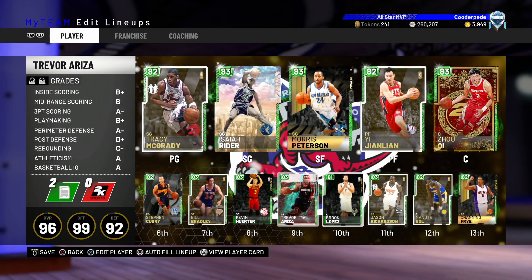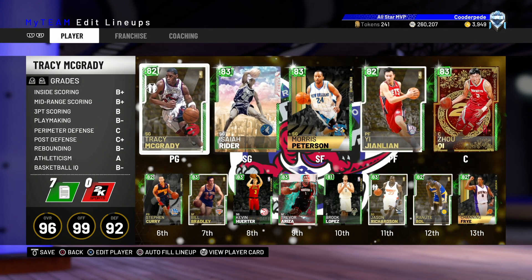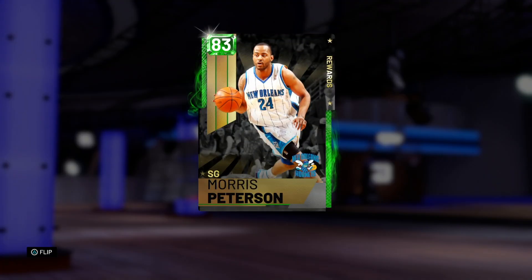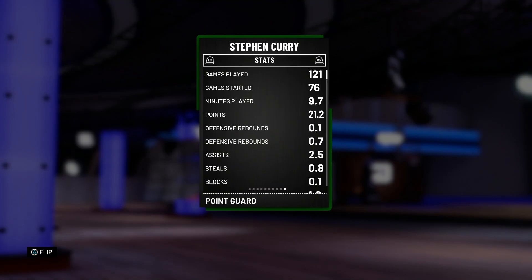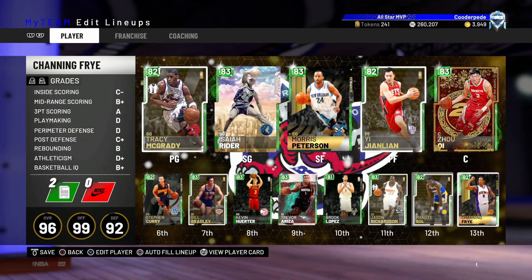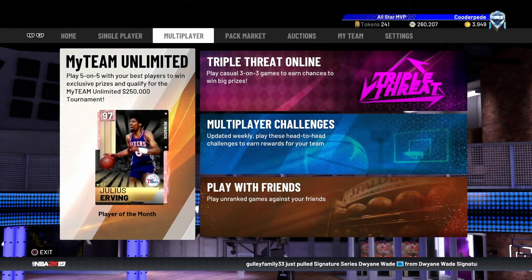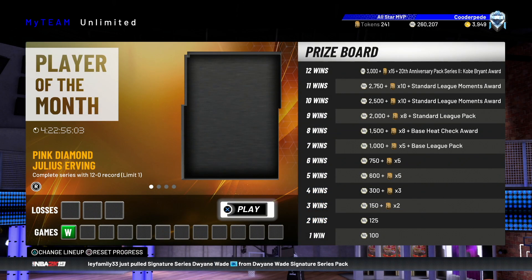It's an absolutely fantastic team. If you did miss out on that video, I did go through each player and show what they are good at, why they are good, and my stats having used them. A lot of these players I've used pretty much since the start of this game — like Mo Peterson with 168 games, and Stephen Curry coming in with 121 — so I know these players really well. There are a couple of new additions like Zuchi at the centre position, but all in all it's a fantastic team, so I'm going to showcase it today in My Team Unlimited.